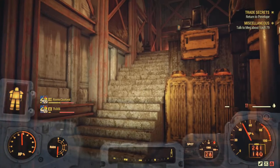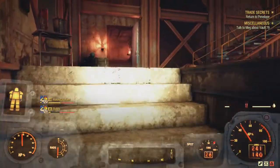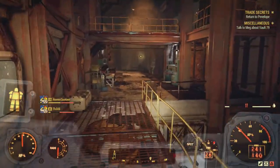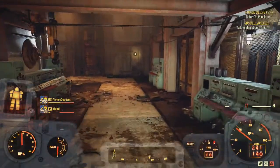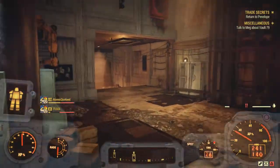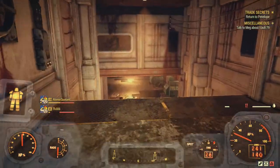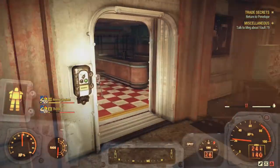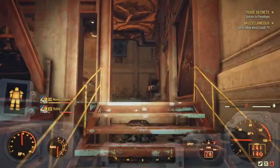OK, you'll notice you'll come up here in this area, turn right here, go down this corridor, and essentially you're going to come to the same place — there's a kitchen, go up the stairs.